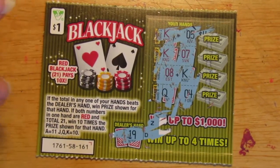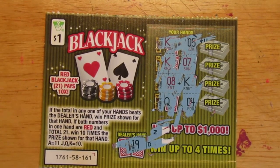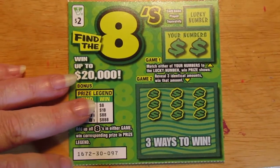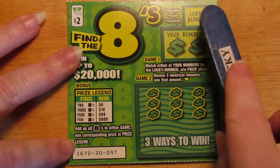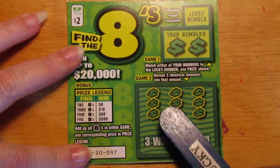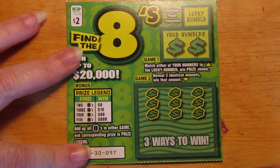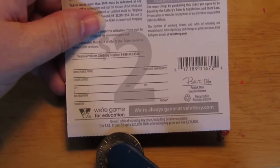I don't know why I even bother playing this ticket, I never win. Especially — look at this ugly color green. If you like this color, I'm sorry, I don't like it. But oh well. I'm gonna play another ticket here. It's called Find the 8's — a $2 ticket, ticket number 97. You match your number to one of these numbers and win the prize. If you total up all of the 8's you found in both puzzles, you win the corresponding prizes. Or you can match three identical amounts and win that prize. The overall odds are 1 in 4.62.